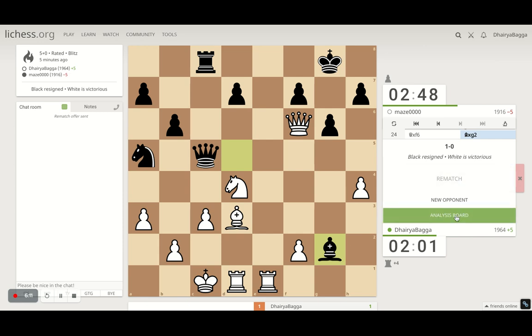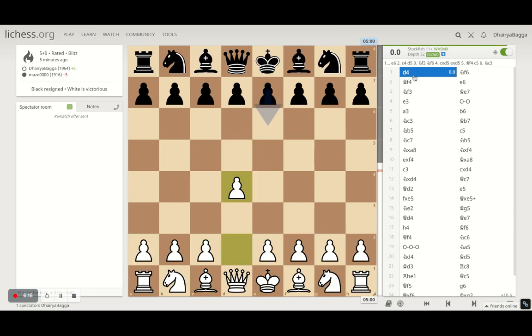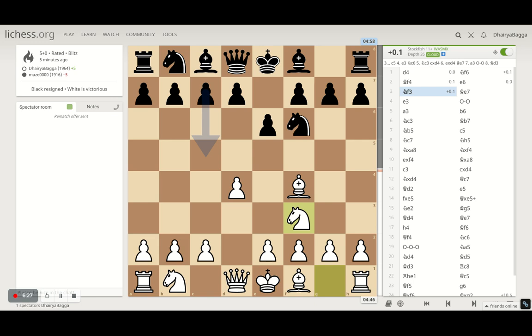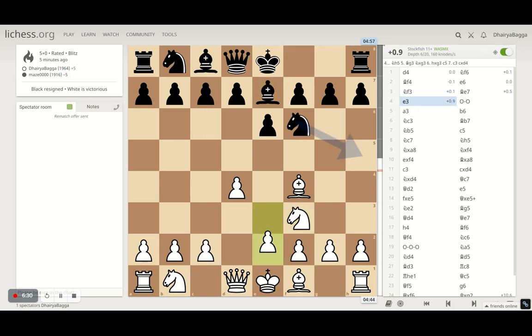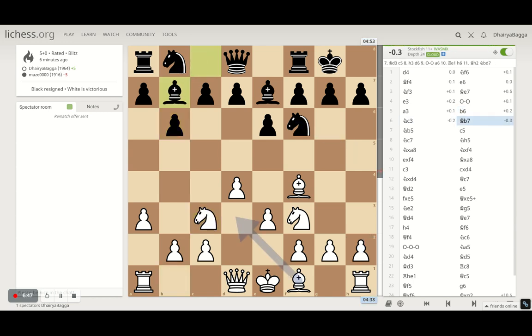That was a losing position for the opponent. Let's analyze the game. The Jobava London system working out. Starting with d4, he plays Knight to f6, and I develop the Bishop on f4. Then he plays e6 and now Knight to f3. Bishop comes on e7 — I'm just trying to play solid, the normal development moves in the London system setup. Pawn to e3, he castles, and we play a3. After he plays b6, we go on with Knight to c3. Bishop comes out on b7, and now Knight to b5.